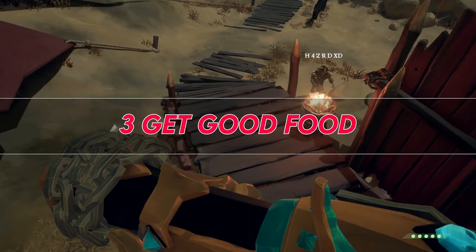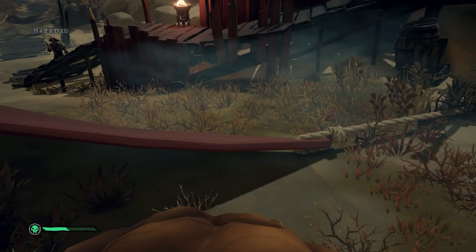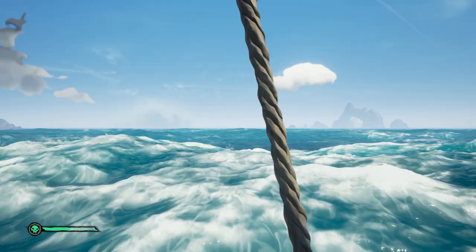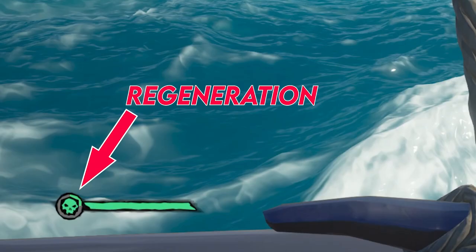Tip number 3: get good food. Sometimes the person with the better food wins the fights. If you only have to eat once to completely refill your health while they have to eat 2 or 3 times, then that gives you the advantage. So stock up on the best fruit you can. And if you really want to take your food game to the next level, eat cooked meat. Not only does it give you more health, you get 2 bites out of each piece, and you get regeneration. Cooked meat will grant a health regeneration effect on top of its base health gains.